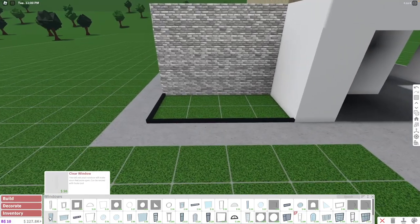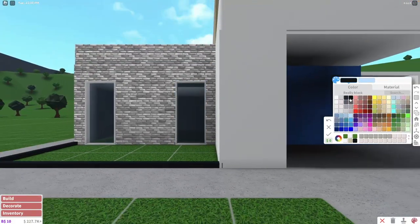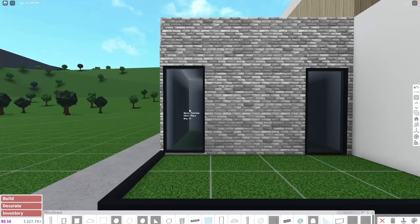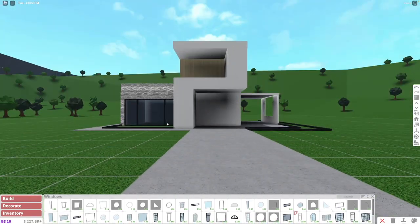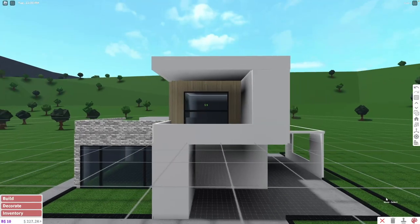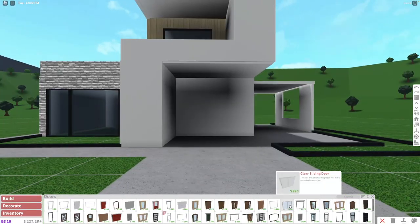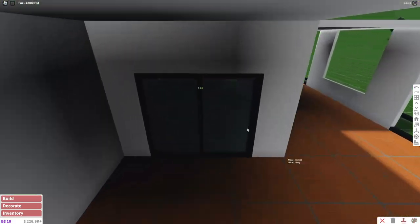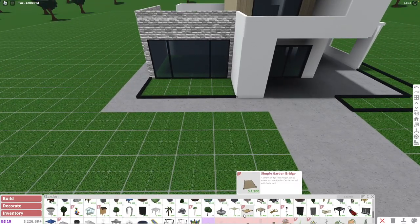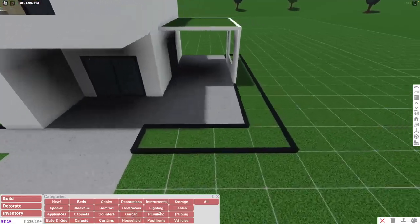Now let's do windows and doors. For windows, we're going to use clear windows again — one over here and one over here. I'm going to try not to resize any of the windows because resizing requires the advanced placing game pass. If I do resize anything, I'll tell you what alternatives you can use. For doors, we're going to use our sliding doors, paint them black so they look like windows, and put another one over here. We're going to decorate the garden section off-camera since these parts take the most time, and I'll show you once I'm done. I'll also try not to use too many garden items to keep the house cheap.